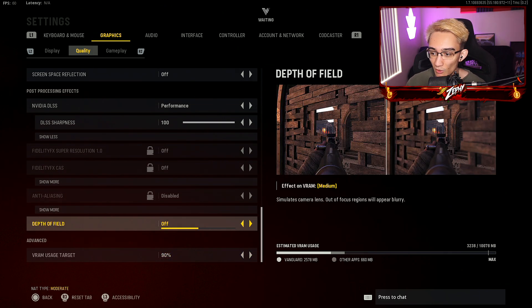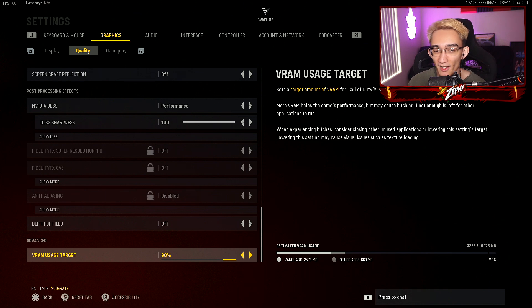Depth of field, I have it off — you don't want to have that blur; you want to make sure you can see as much as possible. Your VRAM usage, have it on 90%. If you feel like you're dropping frames or getting some stutters, drop it back to 85%, but I have it on 90% and it works fine for me. Keep in mind, I have a 3080 NVIDIA graphics card.